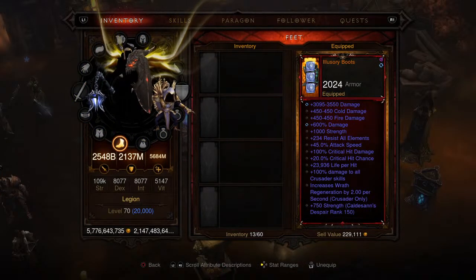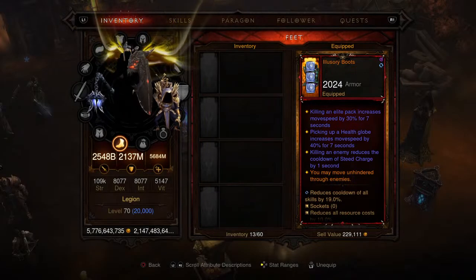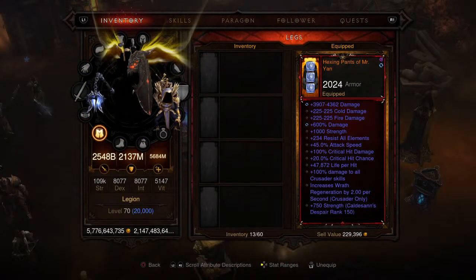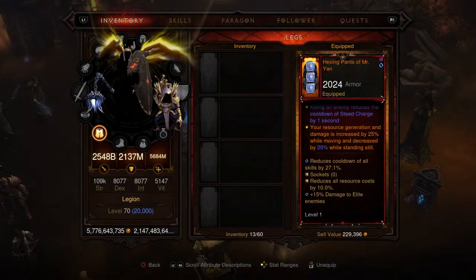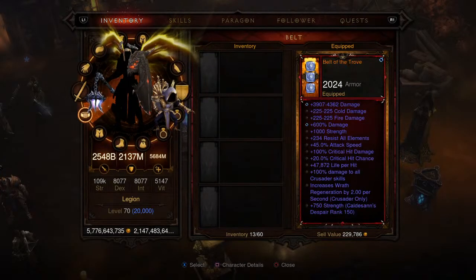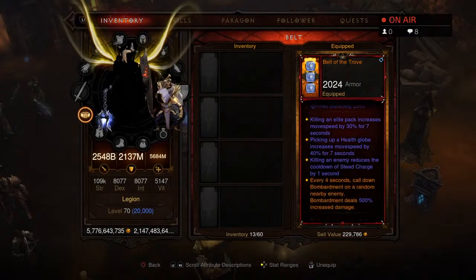The second ring is the Immortal Ring, so you're never going to die while wearing this. Moving on to the boots — the Illusionary Boots — these let you move unhindered through enemies, which is very nice. All the affixes are the same. For the pants we're picking up the Hexing Pants of Mr. Yang — very good for resource generation, so you will never ever run out of Wrath. Trust me, you're going to spam all your abilities and never run out.